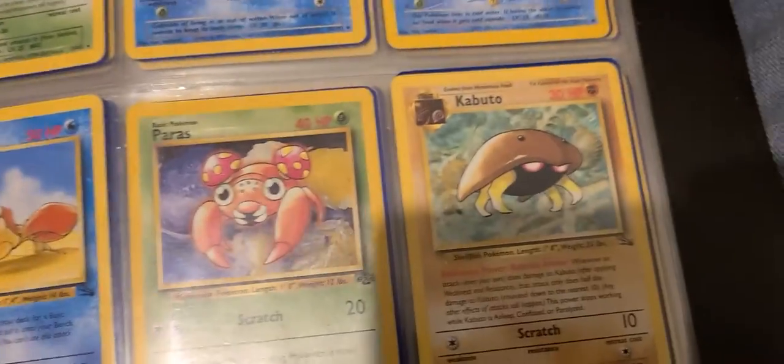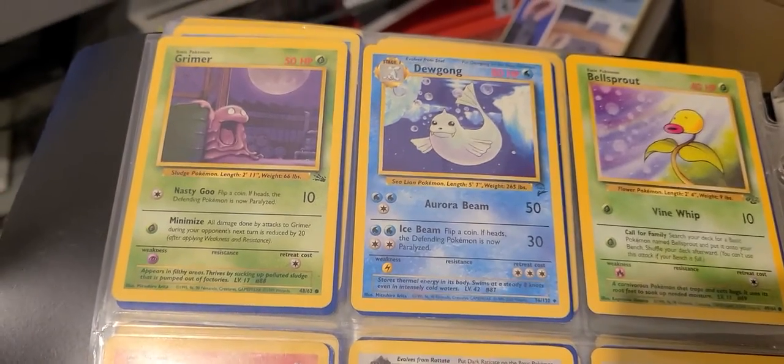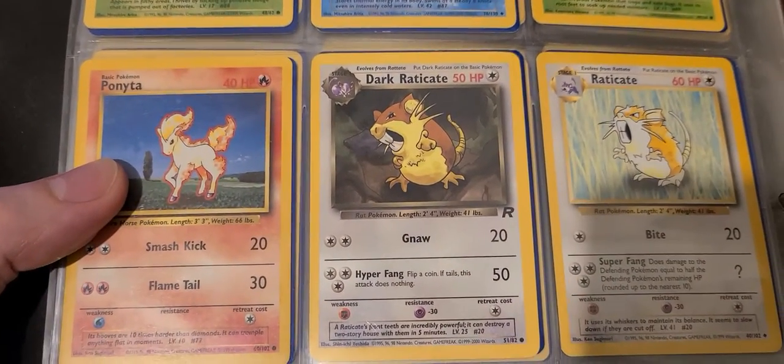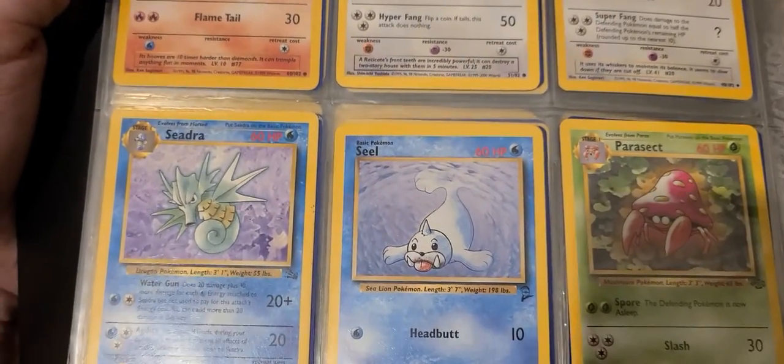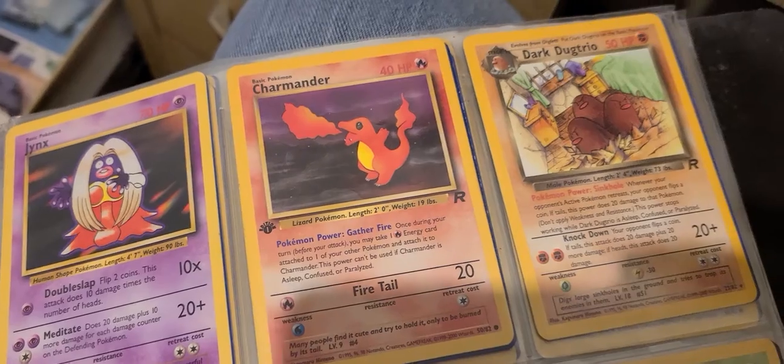Kind of skimming through these unless something interesting comes up. I almost spotted a fossil symbol — I don't remember what the fossil symbol means. Dark Raticate's kind of cool. Interesting Charmander art, it's kind of cute.